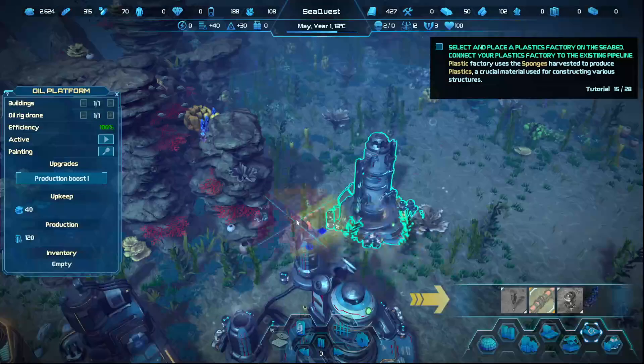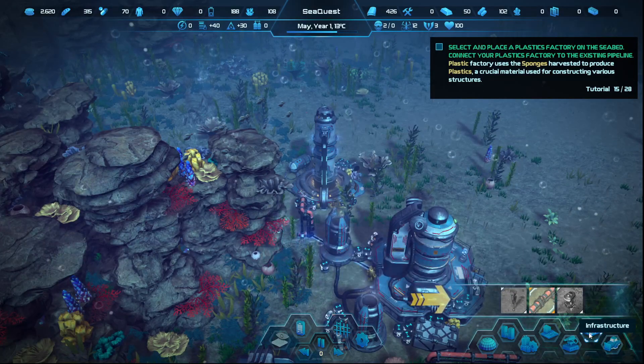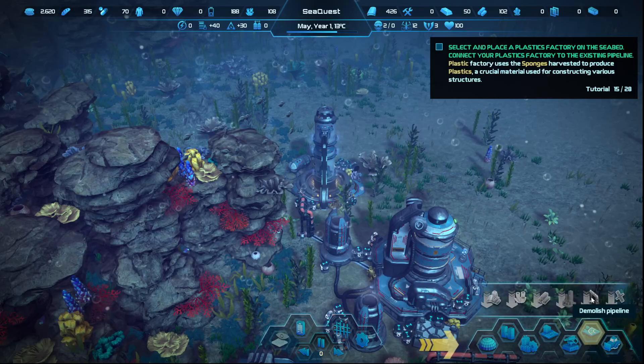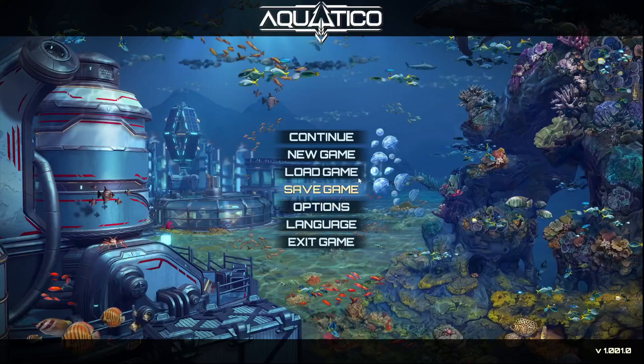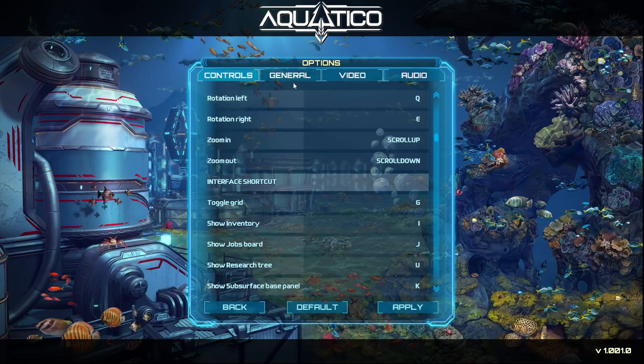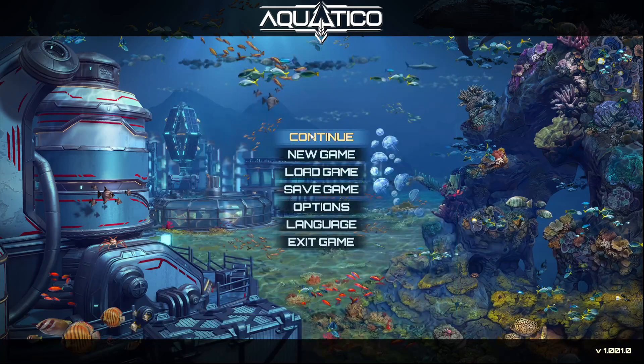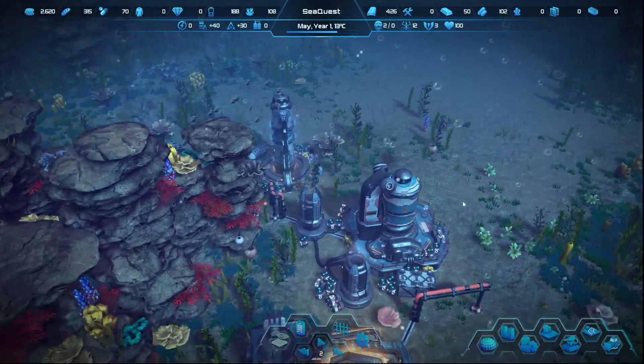I had this trouble last time — not a fan. Hold on — options, tutorial — can I turn that off now? General... off. There we go, all right.